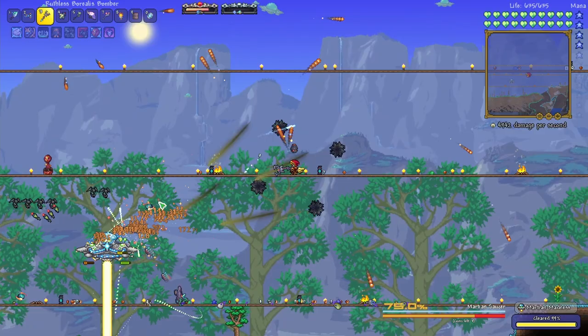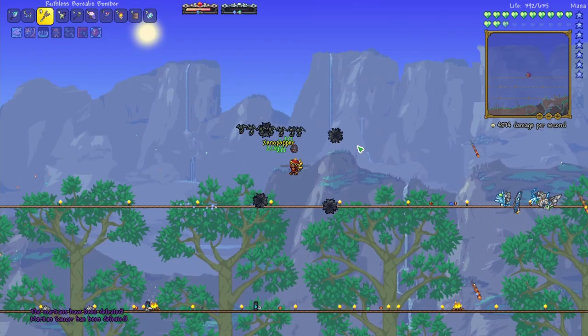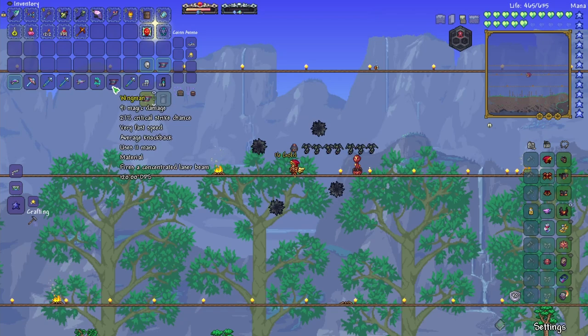We got the Cosmic Car Key — that's actually quite nice. We really haven't used our mount that much in this playthrough; I guess we use it when fighting bosses to evade, mainly during the Calamitas fight. We took some hits there but we finished the event! Let's pull all of our loot in and see what we got. We got a whole bunch of the Wingman — it's a magic weapon though so we don't need that.